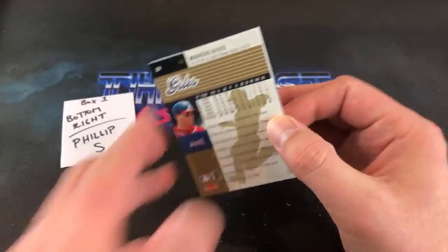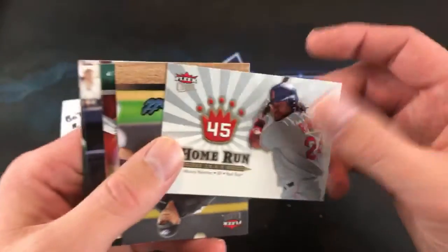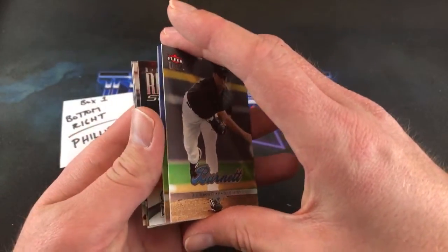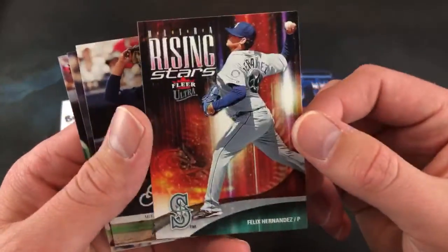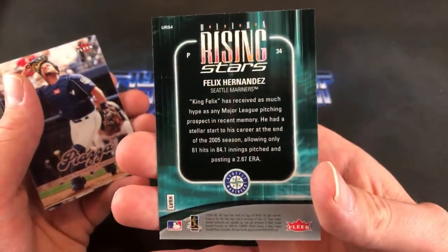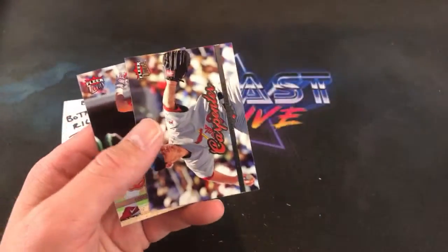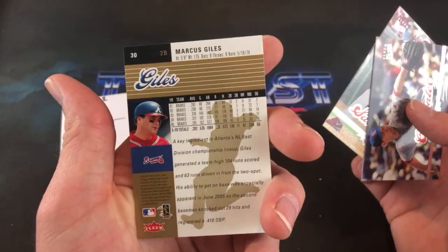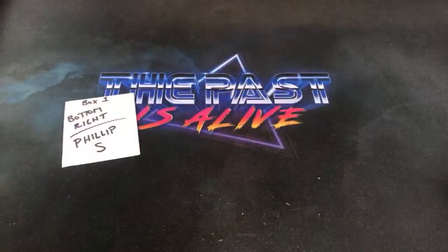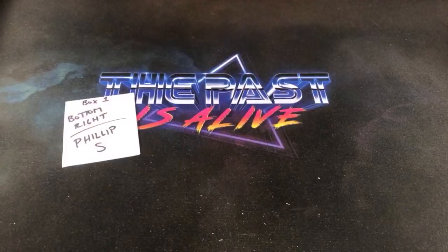Last pack for Philip — Marcus Giles in the back. Manny Ramirez Home Run Kings on top. Tons of inserts — I see a decent one coming up — and it is Felix Hernandez Rising Stars. Between him and Robinson Cano, probably the two best in this insert set. Followed by Mike Piazza, Chris Carpenter, and there's the Marcus Giles Gold card — two Marcus Giles in the same pack.